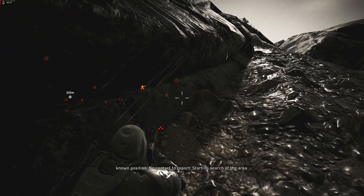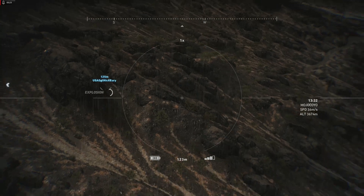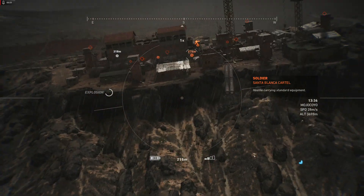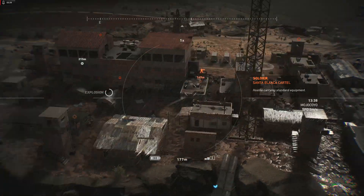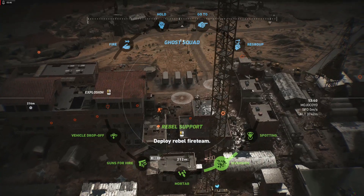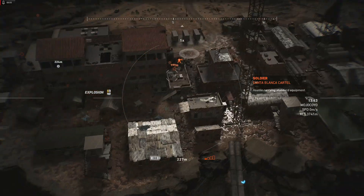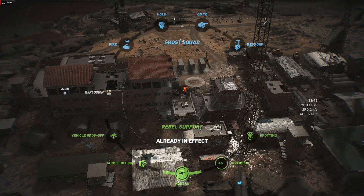Oh shit, that's not good. Let me check my six real quick. For some crazy reason these guys decided to spawn on my ass. Normally I don't have that problem doing this. Calling a diversion — alright, let's rock. Yeah, see, they spawned right there — there they are over there, they're just not moving yet.